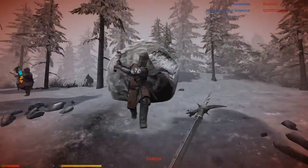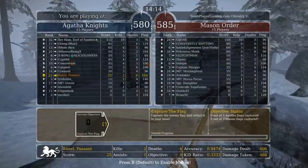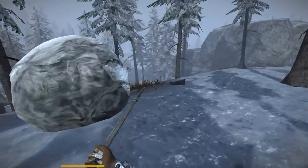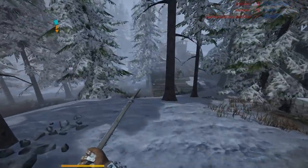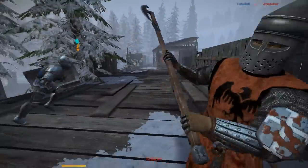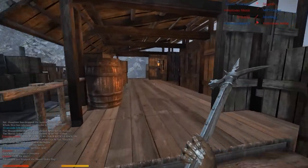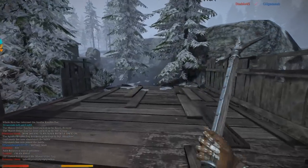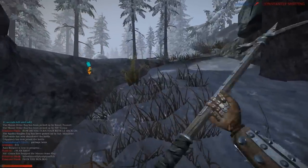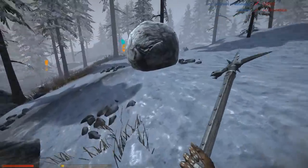By default the swing direction change is set to left alt, but I changed it to V because left alt is awkward to hit with my thumb. So you can swing from left to right now instead of right to left if you hold down whatever key you designate. It's really nice — I'll start an attack, fake it, and then go the other way. It's also good for getting around people's shields, since shields are always held in the left hand. It allows you to kind of circumvent that, and I've gotten some really decent kills with it.